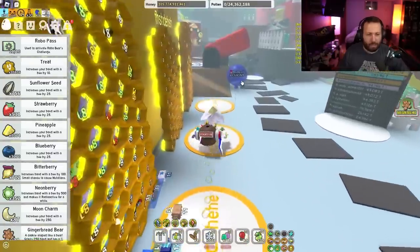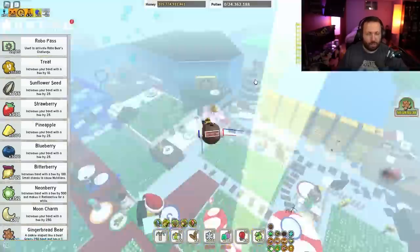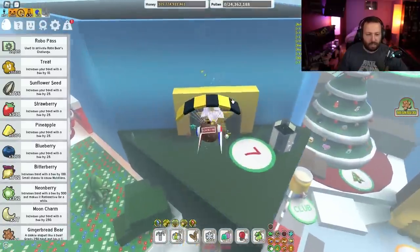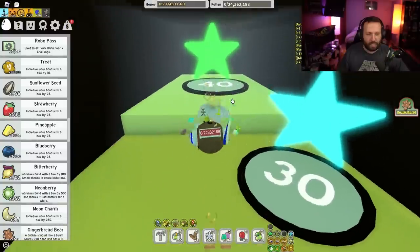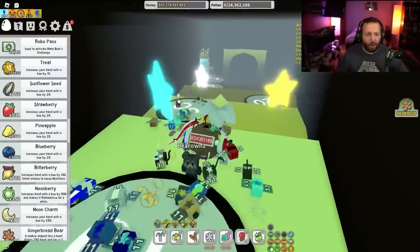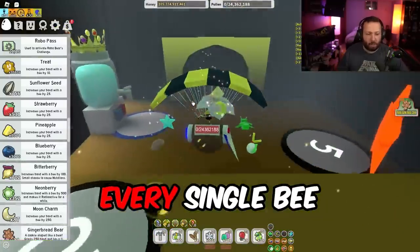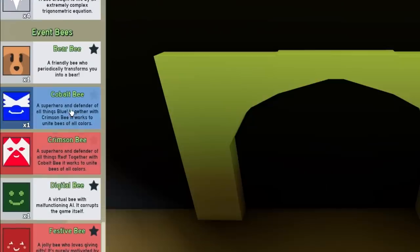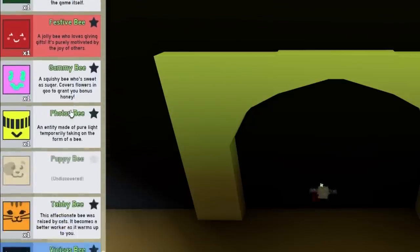Let me confirm if I just need one more gifted bee. If it's two, this video might be a lot longer than I thought. 40 is for Supreme, and yes — I have 39 out of 40. We need one more. I've done every single bee except I don't have my Boy Bee, my Precise Bee, or my Spicy Bee gifted. I also don't have my Cobalt or my Crimson gifted.